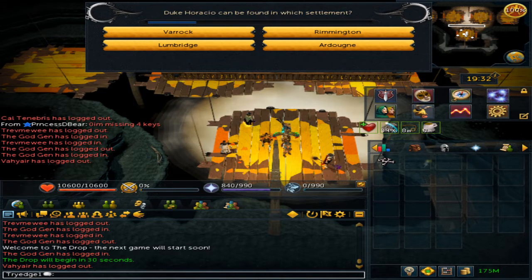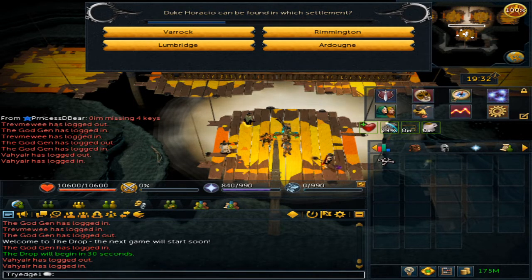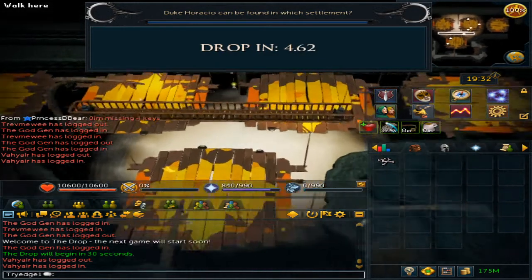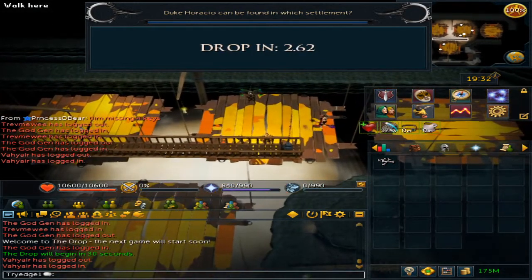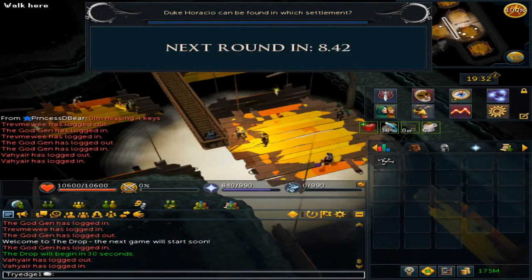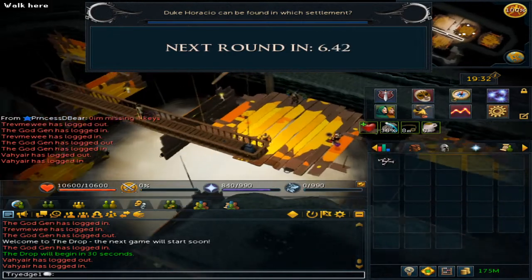The first question is: the Duke of Hazzard can be found in which settlement? The answer is Lumbridge. When you get the answer correct you will be teleported, and if you get it wrong you will just fall down like the two people right here.